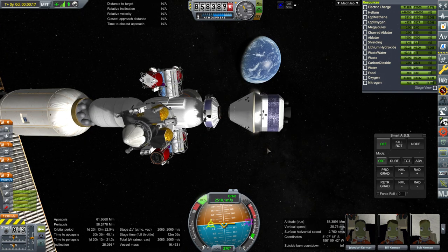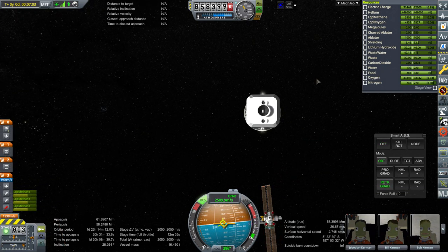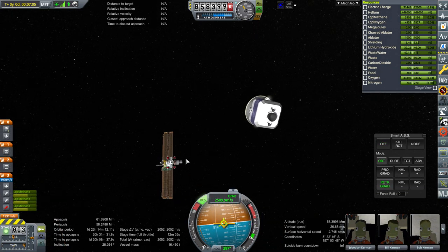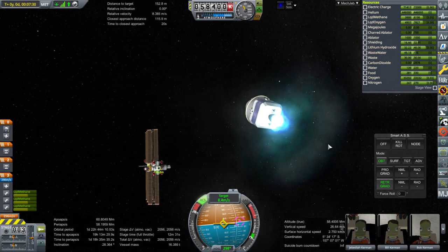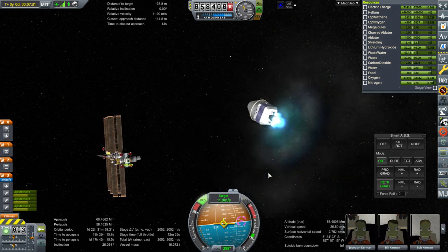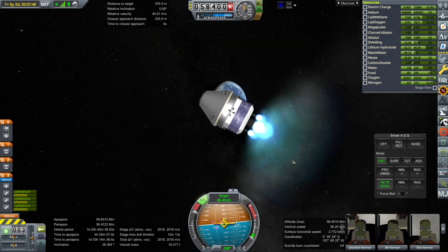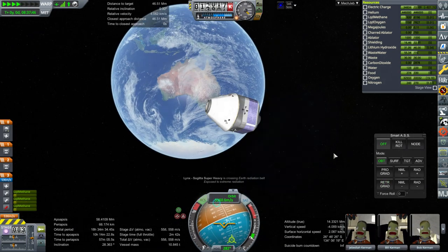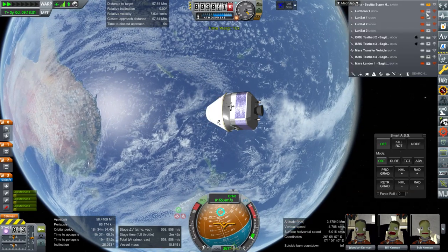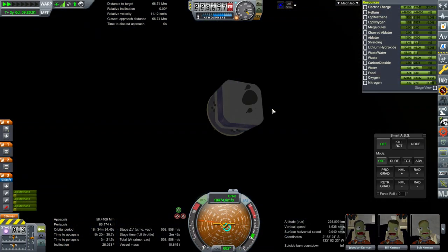It takes 1,400 m/s to deorbit from this altitude — not trivial. That seems clear. Let's target the ship just in case the closest approach distance gets too close. I'll take about 8 to 10 minutes to actually deorbit, so physical time warp. More radiation — what does that bring them up to? 8% and 7%.